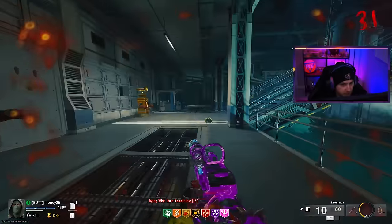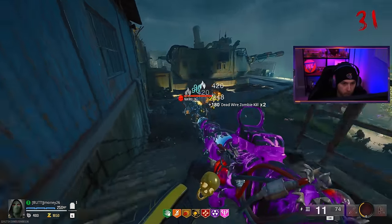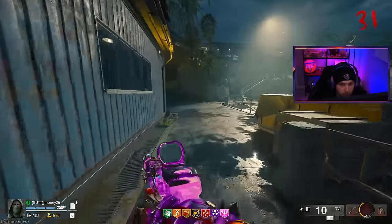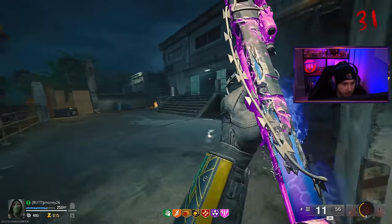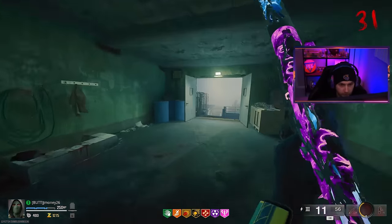I need to get the hell out of Biolab — it is not safe here. We need one of these manglers to die so they can drop some ammo so we can use our other shotgun that's actually rarity'd up. The difficulty difference on this round is insane. I don't know how we're going to get Opal or even finish off our gold challenge.